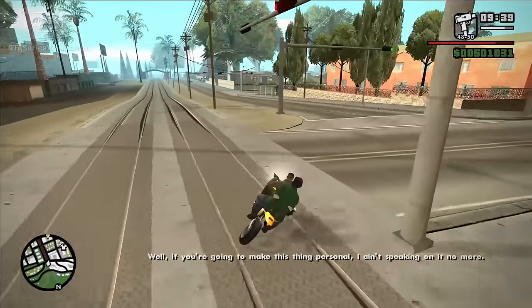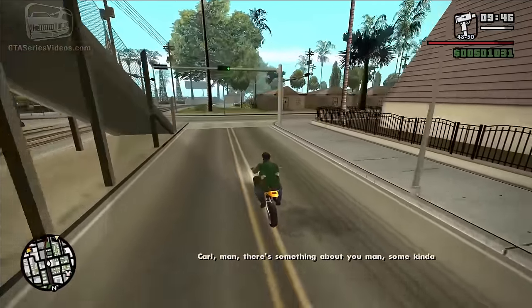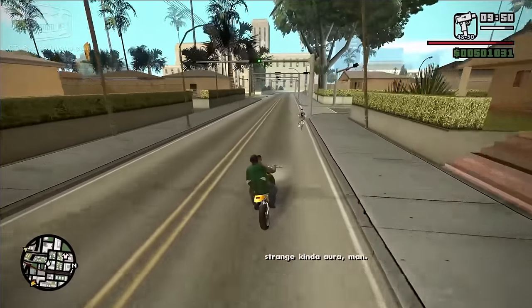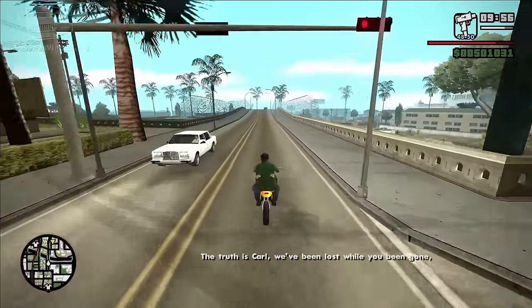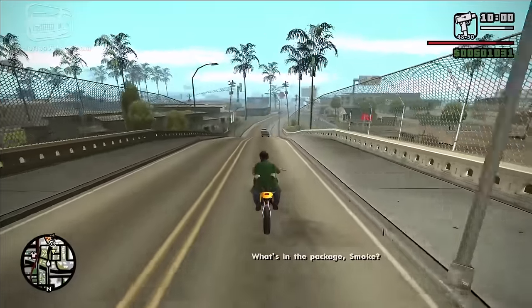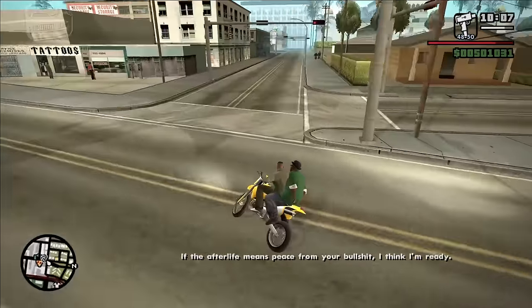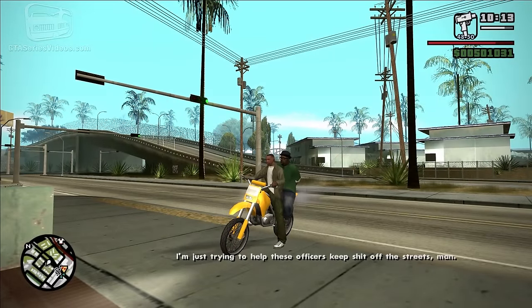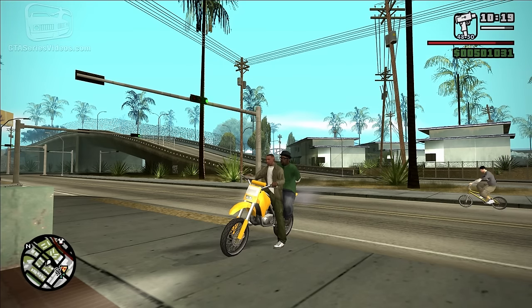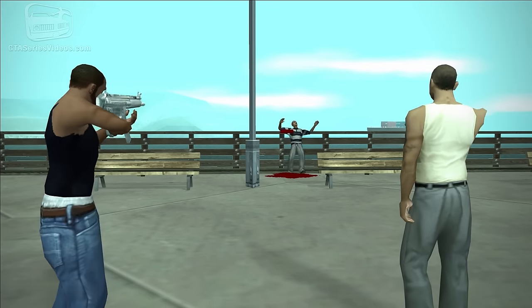"If you gonna make this thing personal, I ain't speaking on it no more." "Why Tenpenny want that package?" "Don't bullshit me, Smoke." "There's something about you, man... The truth is, Carl, we've been lost while you've been gone, but now we're saved again." "What's in the damn package, Smoke?" "I don't know, homie. I'm just trying to help these officers keep shit off the streets. I don't trust them." "Sometimes trust ain't an option, homie." More examples of these changes appear in Pier 69, where Rockstar originally intended to first kill Ryder and then T-Bone, who tries to make a run.